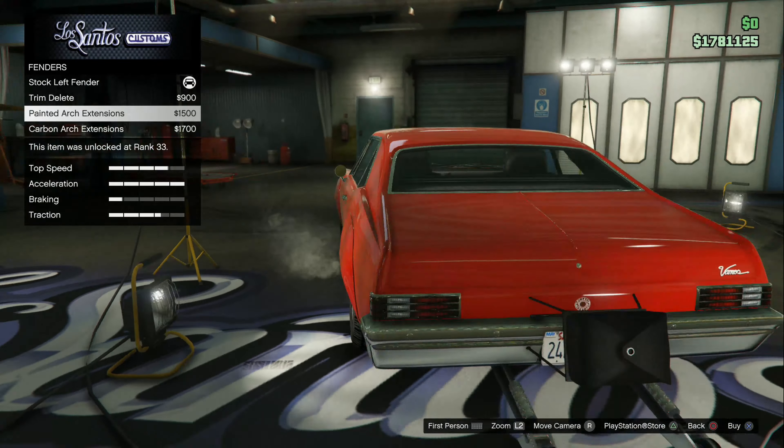For the hood, I wish they had a regular ram scoop. I really wish they had the cowl hood with this one. I think I'm going to go with the high rise ram pipes because that's something you really don't see on many vehicles.